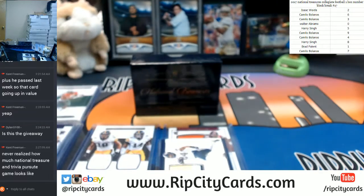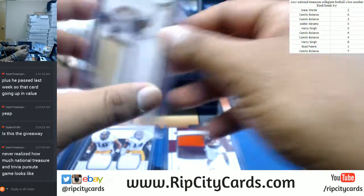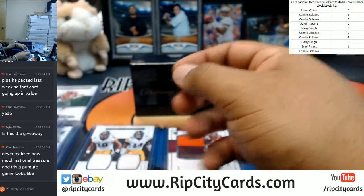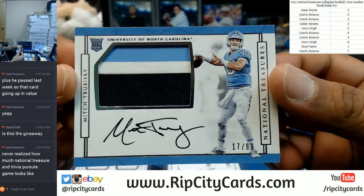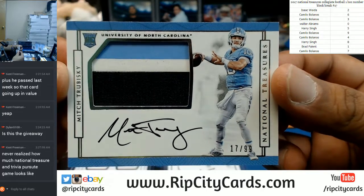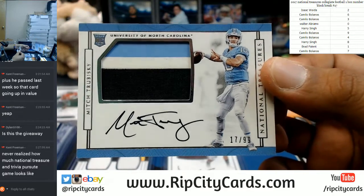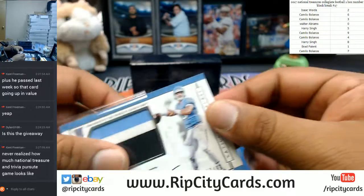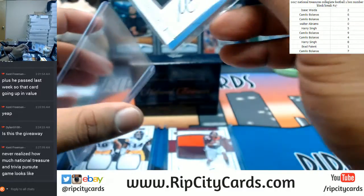I need some more top loaders, let me open up another pack. That's a big one — numbered 17 out of 99. The Biscuit, Mitchell Trubisky, three-color North Carolina patch with the on-card auto. Lucky number seven — that's all you right there. That's a nice card, and he has a clean auto too.